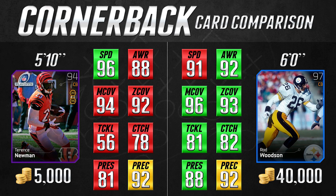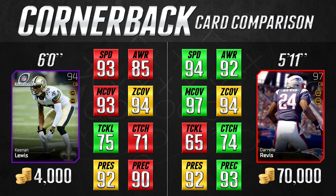Just do a couple solo challenges and get this thing, because it's going to be an upgrade on most of your cornerback cards. And if you're selling a card like Rod Woodson, it's going to play pretty effectively for you and it's going to be well worth the 35,000 coins you're going to save.